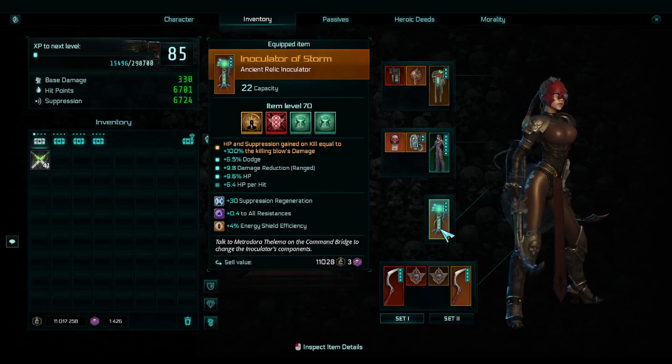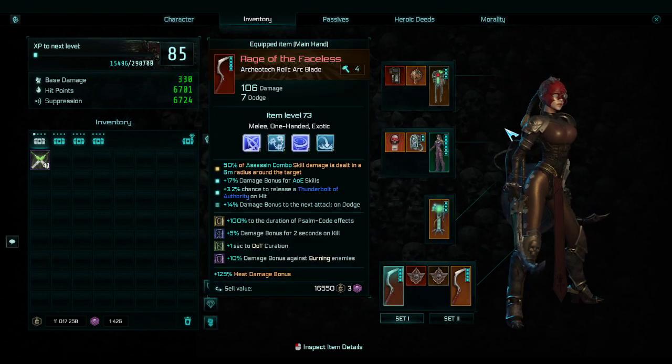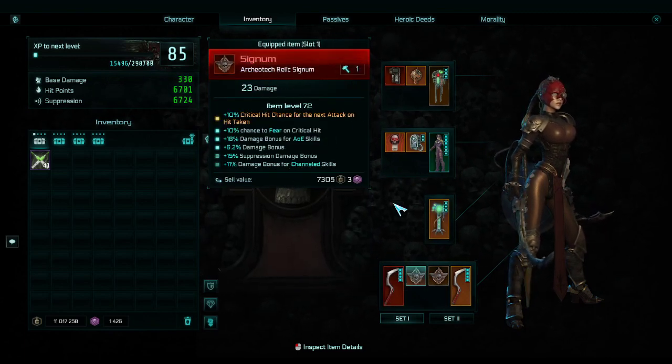Next we have the inoculator — it isn't what I want, but it is nice at the same time because I kill things stupidly fast and having all my HP and suppression restored on kill is just great. Dodge chance is always nice, HP is always nice — HP on hit is stupidly low but kind of useful — and the damage reduction against ranged enemies is also pretty good. I could easily swap all this out at some point.